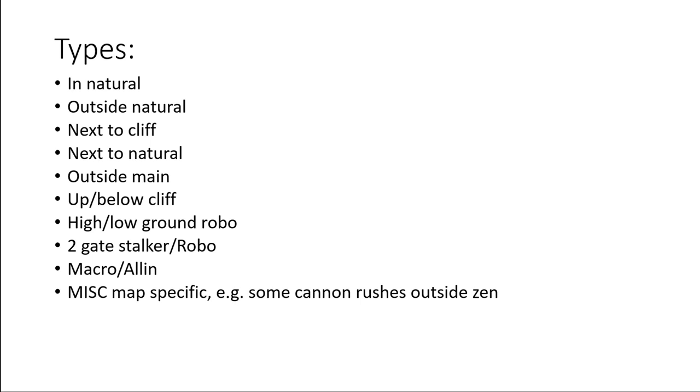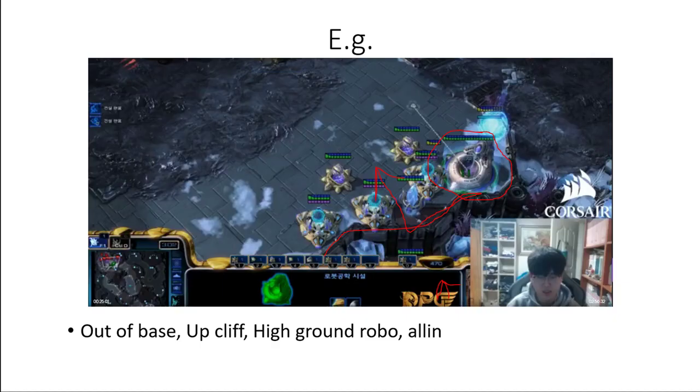So here's a summary of all the different types — of course it can be macro or all-in, and there are some miscellaneous types which are pretty map-specific, like this one on Zen that I wouldn't categorize as an outside natural. So for example in this case, it's an out-of-base, it's up-cliff, it's a high-ground robo, and it's an all-in.